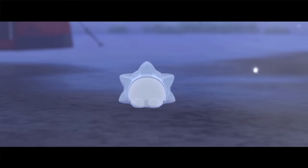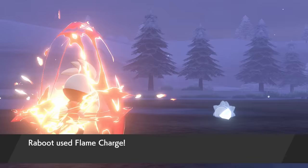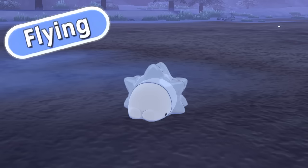This beautiful creature here is Snom. Out of all the new Pokemon released in Sword and Shield, it is by far one of the weakest. It's an Ice and Bug type Pokemon, which gives it four very annoying weaknesses: Flying, Steel, Rock, and Fire, having a double weakness to those last two.